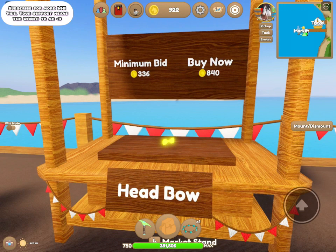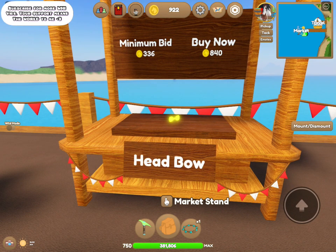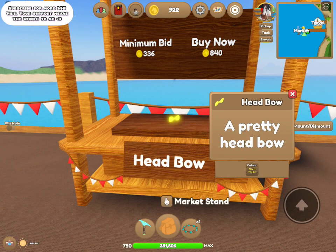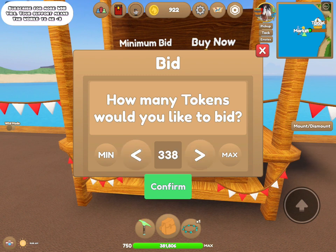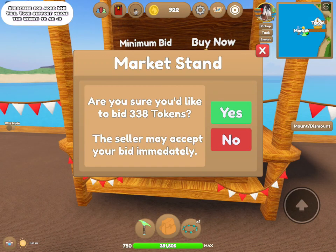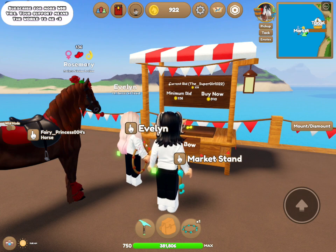Evelyn, that is expensive — I'm pretty sure you can get that cheaper at Abby's Accessories. Make sure you guys aren't getting scammed for your coins, because if people are trading accessories that you can just get at Abby's Accessories, double check both prices. As a customer, when I look at Evelyn's market stand I can press to see the information of the item she's putting up for sale — I can see it's a head bow — and I can either press buy now or add a bid. I'm gonna bid 330 tokens.